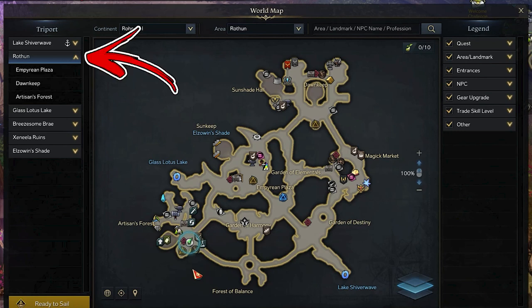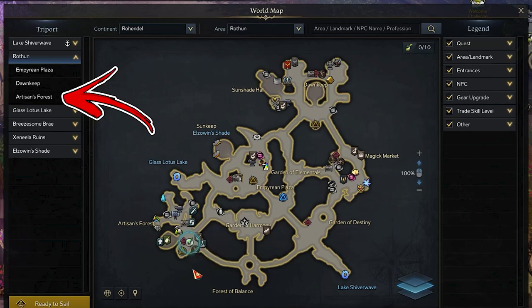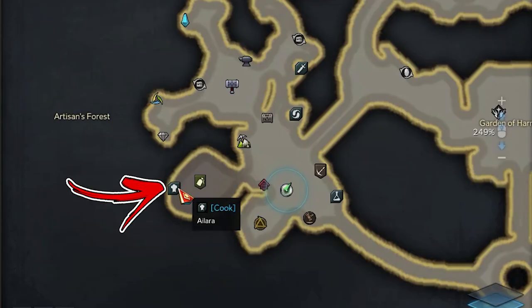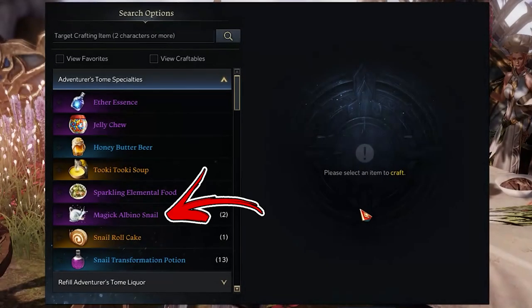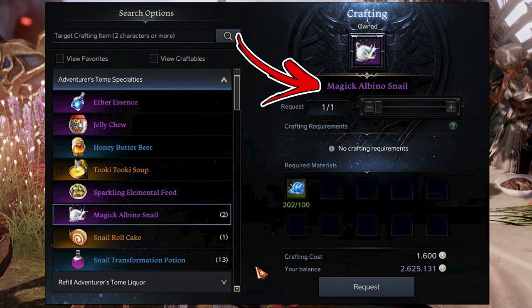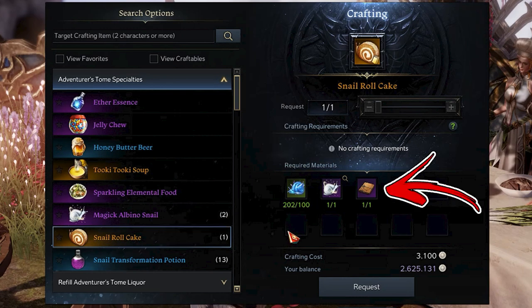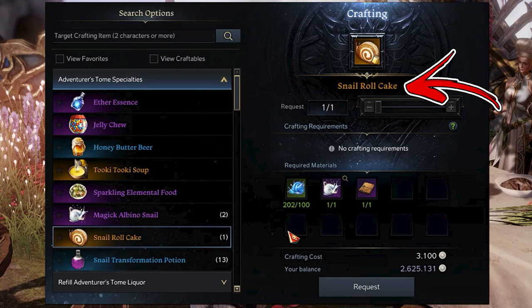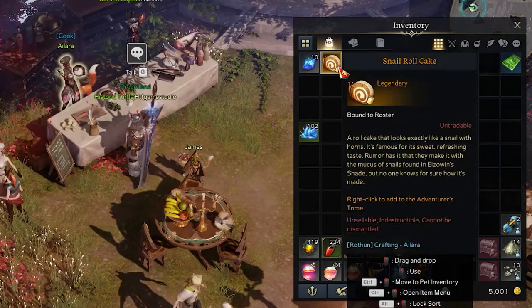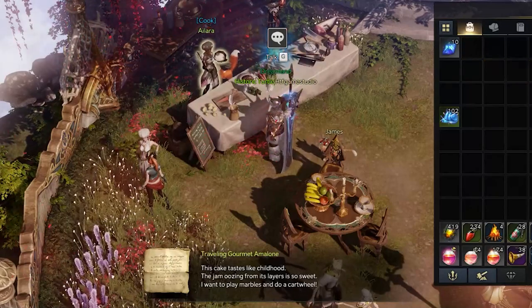Now that you have everything, visit the Rufum area and go to the bottom left Triport called Artisan's Forest. Exactly to the left from it, you will notice a cooking PC you have to speak to. Here, thanks to the sixth recipe, you can convert 100 Magic Snails into a Magica Albino Snail, and thanks to the seventh recipe, you can convert 100 Magic Snails and the other two ingredients into the Snail Roll Cake. Now open your inventory and use it in order to unlock the adventuresome objective you came for.